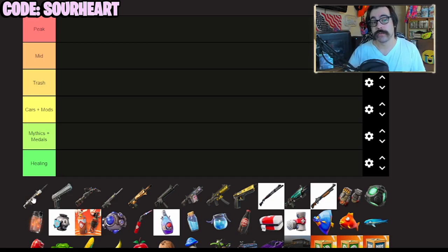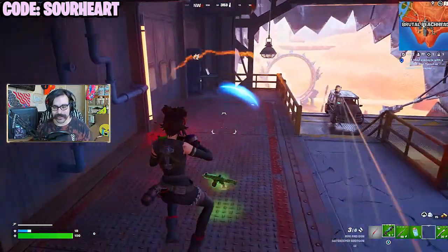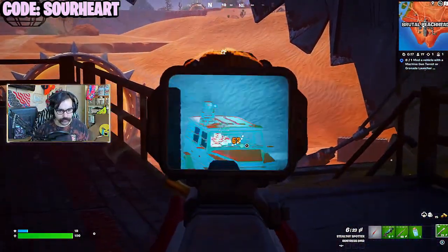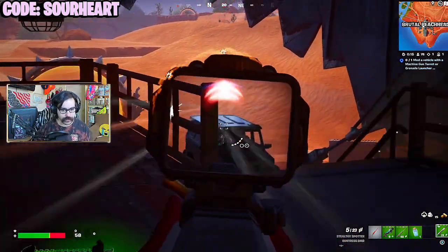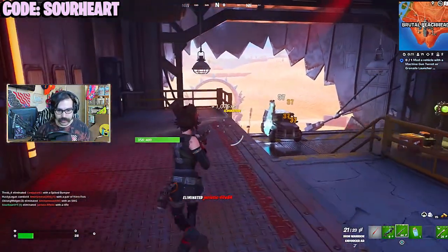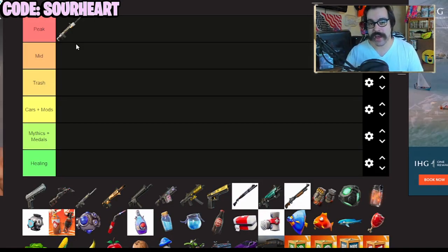We got the DMR. The Reaper Sniper has been removed from the game — thank God. One-hit KO snipers had been in the game for nearly eight months. So now the DMR can reign supreme. It's a lot more hitscan than the Reaper was towards the end of its life. This is definitely a peak weapon right now. If you're getting this, you can two-tap people essentially, making closing that distance very, very easy.